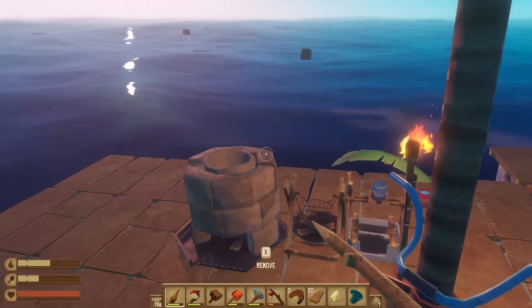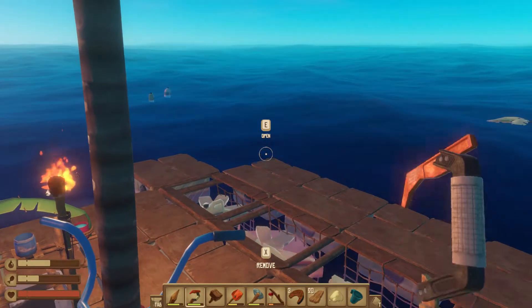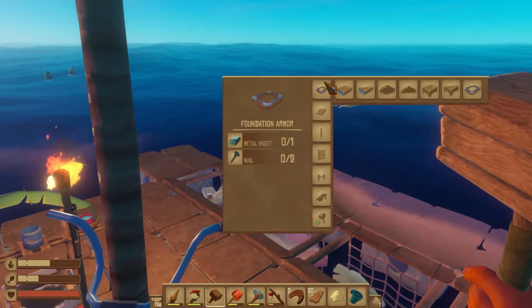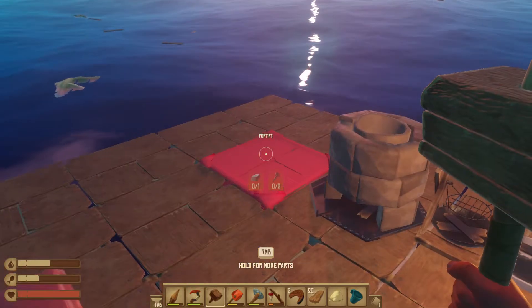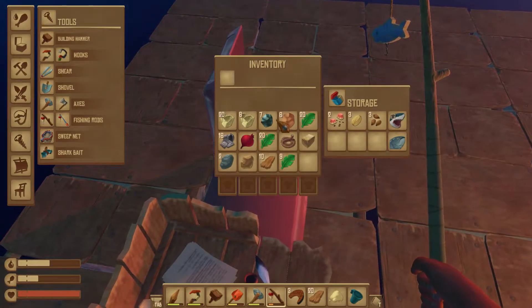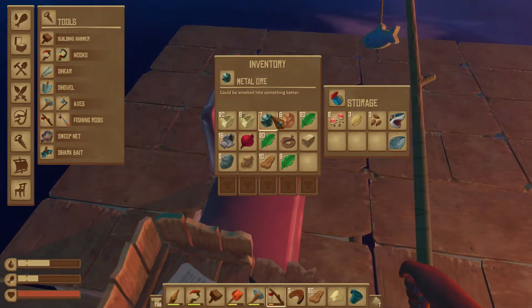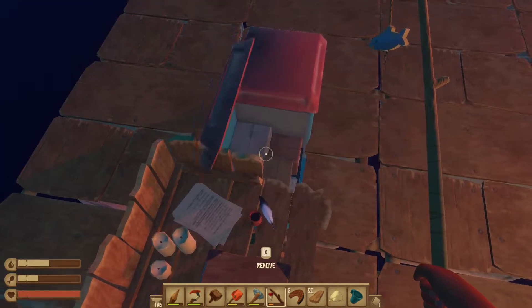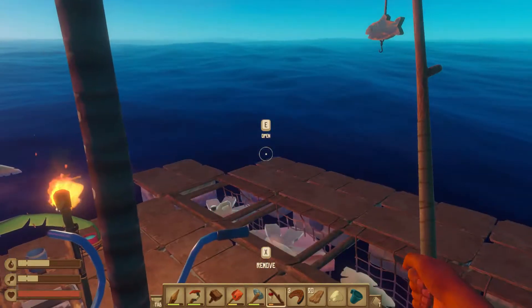I don't think I want to armor the entire raft because it costs one metal ingot and two nails per piece. I only have seven iron ore, so that would take me a while to armor the entire raft.